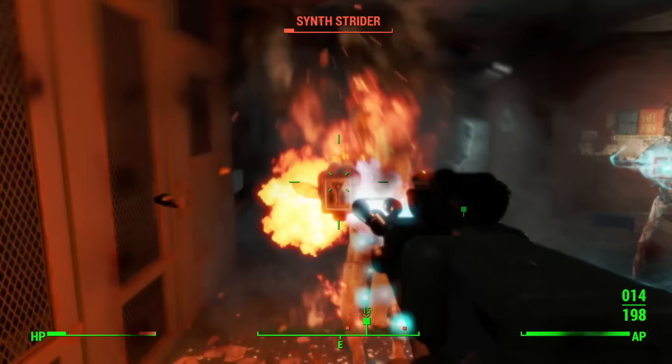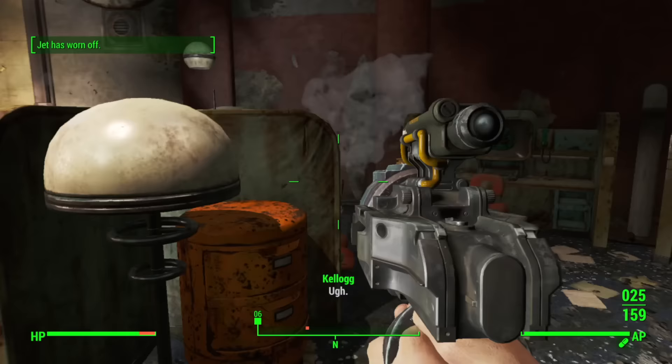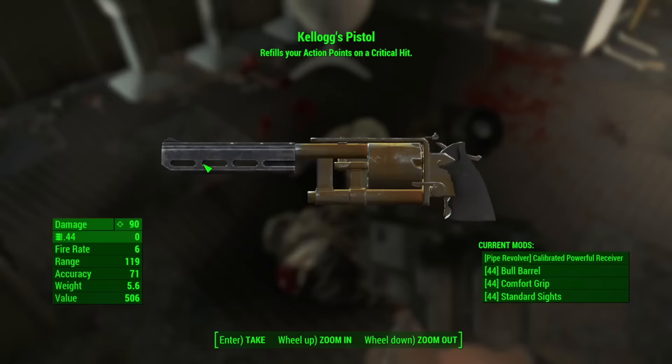I bet you thought I'd use the Merv on Kellogg. Fat chance, idiot. Nope. I've got a gun that spits lead faster than a drunk marine. Didn't even need to use Jet or Psycho like usual — just good old fashioned American ingenuity. His gun looked like something out of Borderlands.